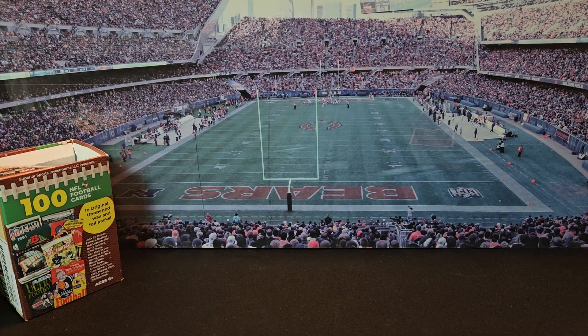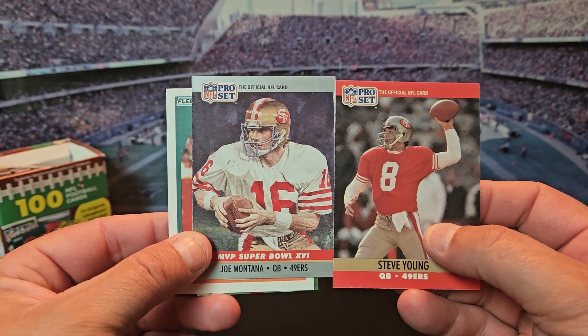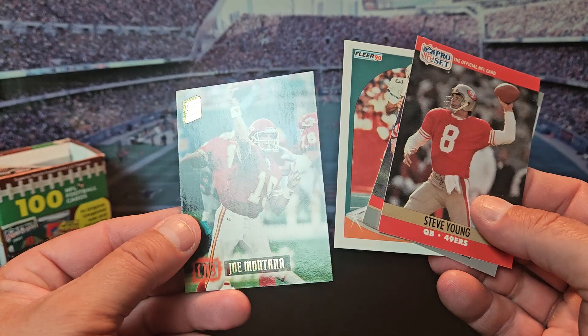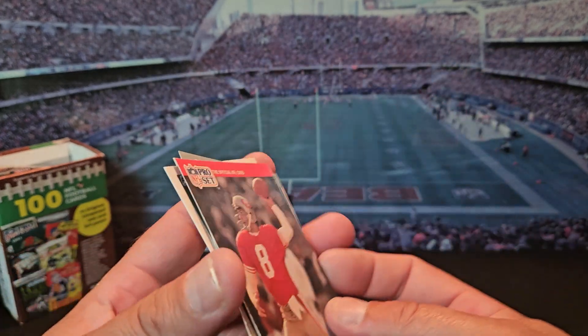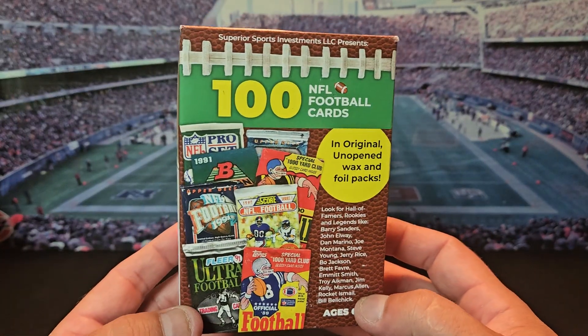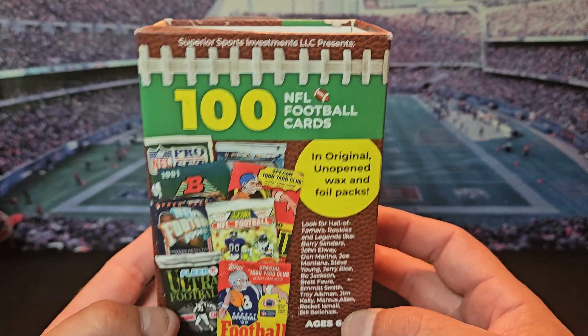I always have a good time opening up these old packs. Let me pull out some of the good players — just a couple of old quarterback cards. Steve Young, Joe Montana — pretty crazy they were on the same team at one point. Dan Marino, another Joe Montana. It's cool to add these cards to the collection. Let me know what you guys think — was this worth it at 20 bucks, or was it a stay away? Let me know in the comments and I'll see you guys in the next rip. Peace.